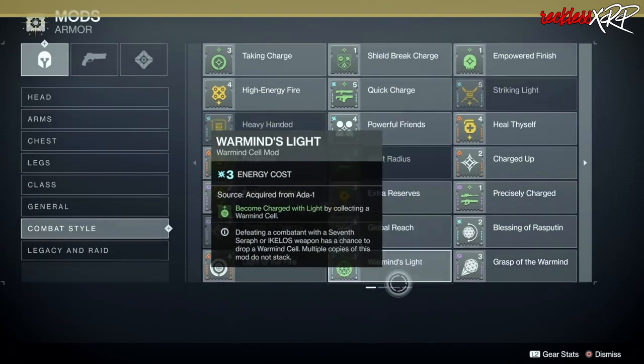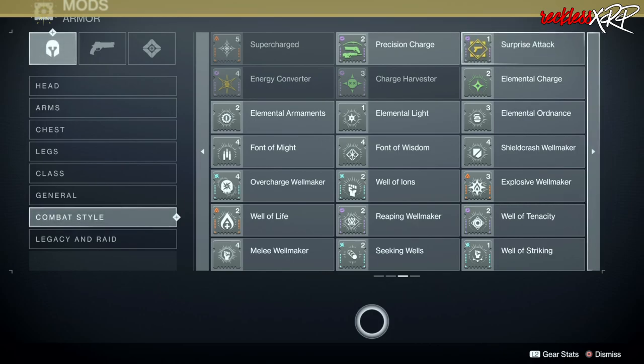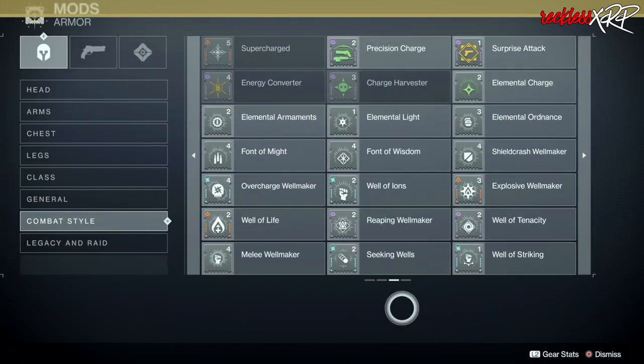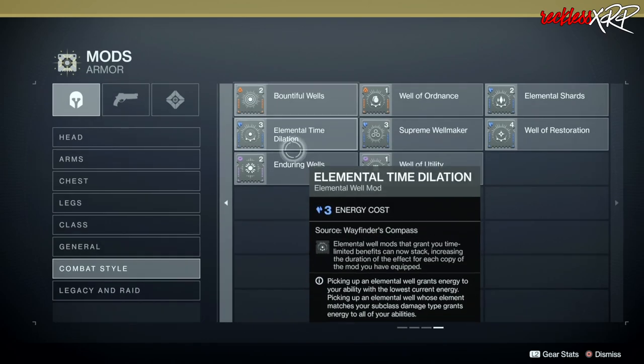I'm still missing a couple myself — Heavy-Handed, Stacks on Stacks, Blast Radius, and Striking Light. These mods are imperative to grab in order to make your build as strong as you need it, both for PvE and PvP, hands down.